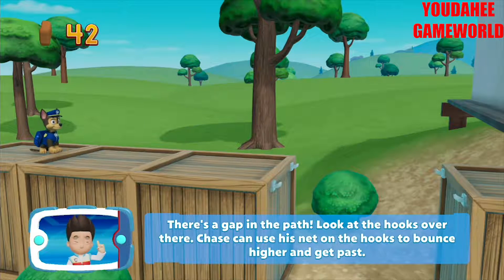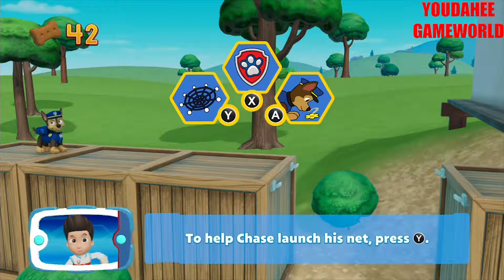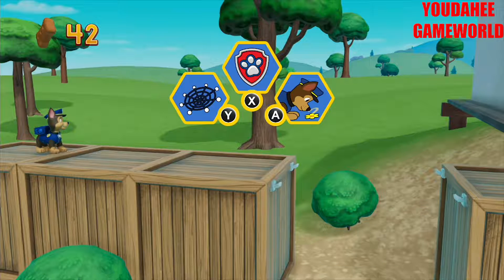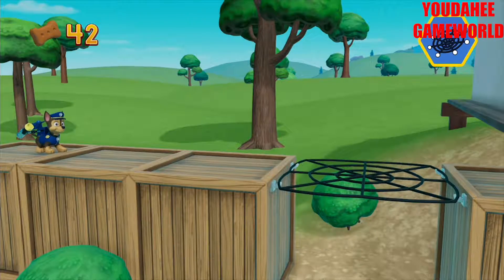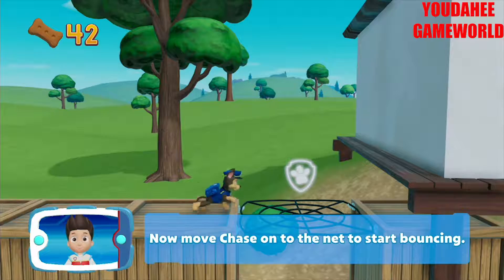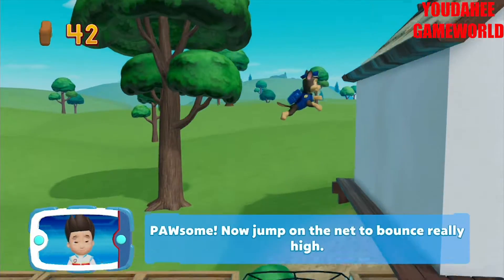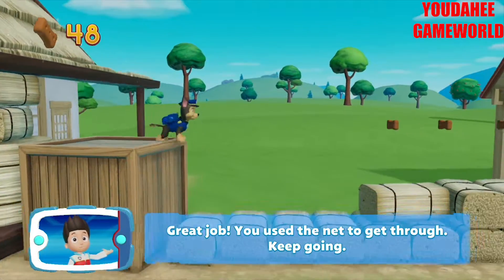There's a gap in the path. Look at the hooks over there. Chase can use his net on the hooks to bounce higher and get past. To help Chase launch his net, press the Y button. Now move Chase onto the net to start bouncing. Awesome. Great job — you used the net to get through. Keep going.